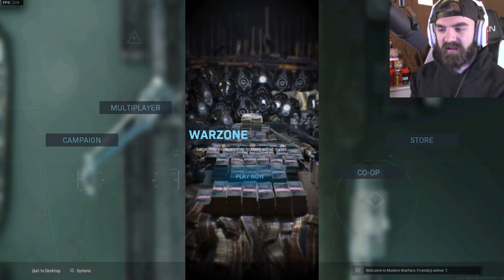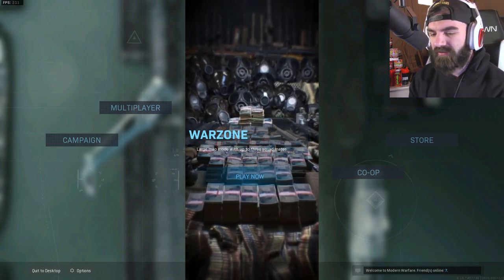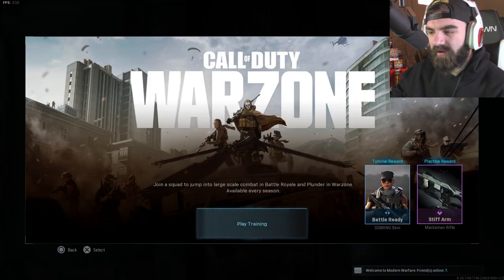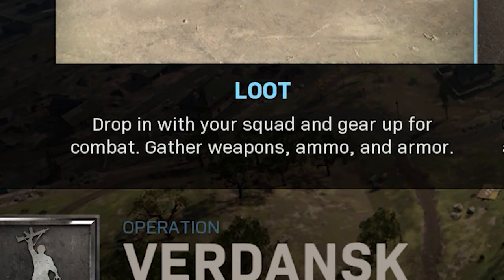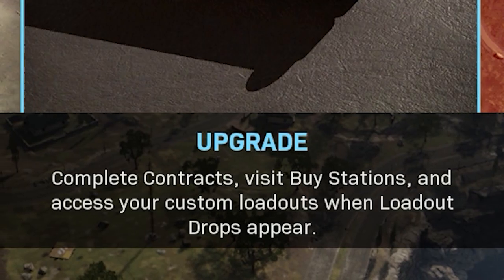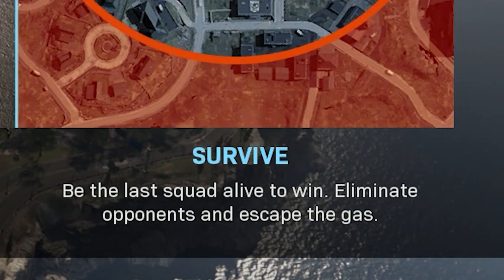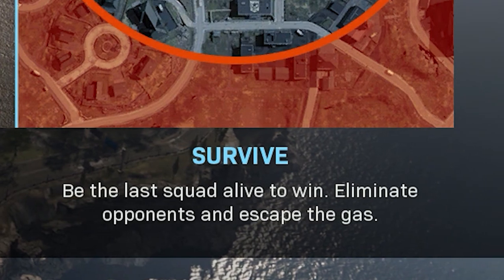There's not gonna be a lot of edits or cuts because I do want to show off everything. I haven't done a lot of research on this — I just know it's a trio squad. Loot drop in with your squad, gear for combat, gather weapons, ammo, and armor, complete contracts, visit buy stations, access custom loadouts when loadout drops appear, and be the last squad alive to win.